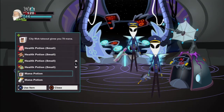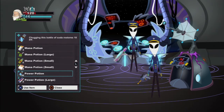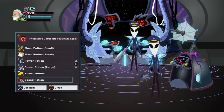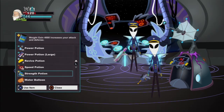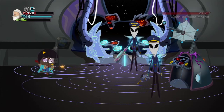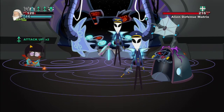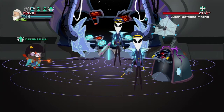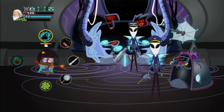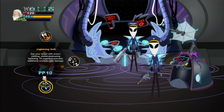Take out — gives you 70 mana. Restores 10 PP. Gain 4000. Increases your attack and defense. Yeah, let's do this. Yeah, a sun. Now hit him with an ability — let's do this electrical one.